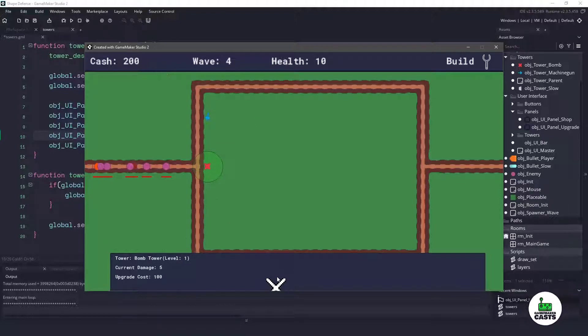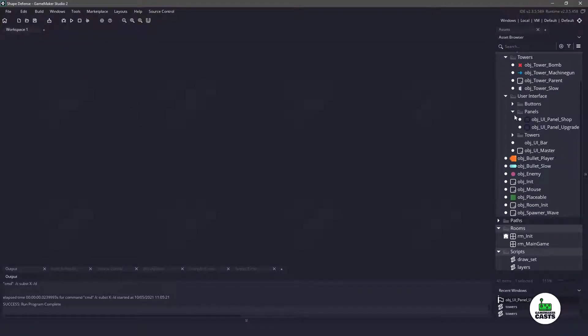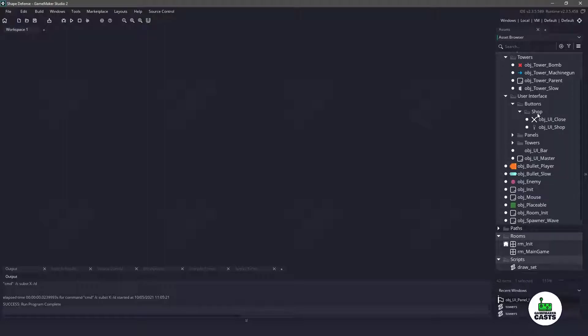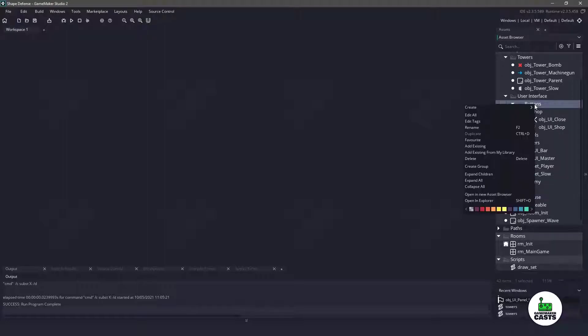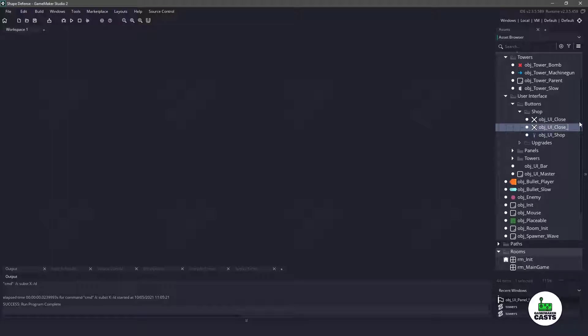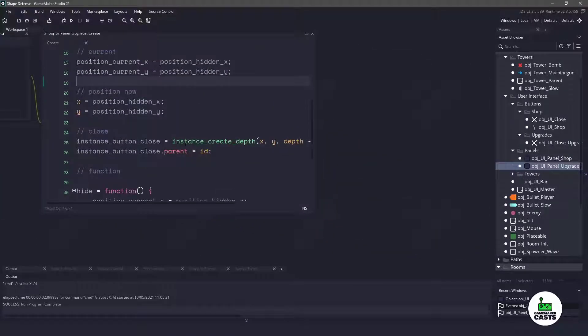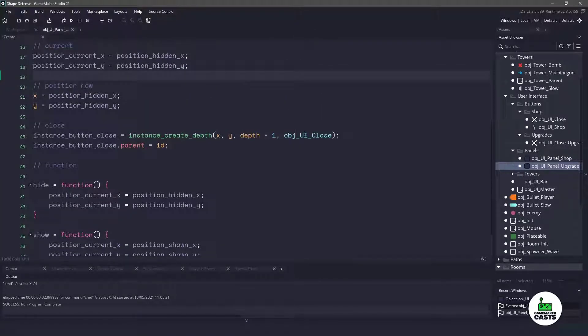Now let's fix the close button and add functionality to upgrade the towers. I'm going to go into buttons, go into shop, create a new group called upgrades, and inside here duplicate the close button and call it close_upgrades. I'll drag it into the proper folder. Inside our upgrade panel where we put the close button, we need to update it to use close_upgrades instead.